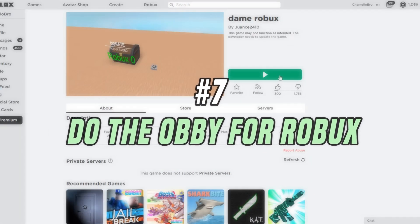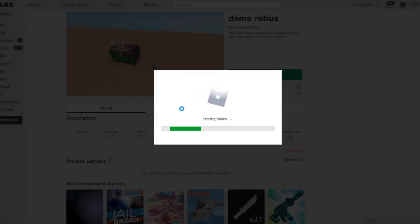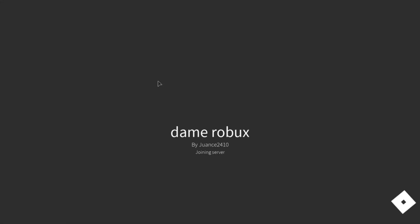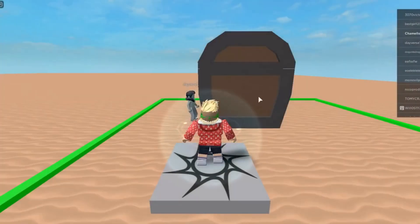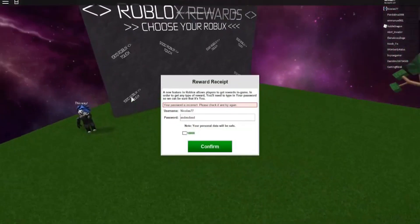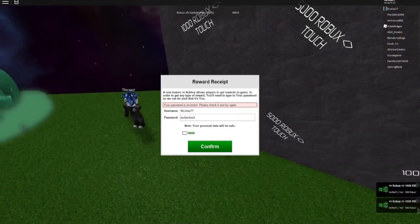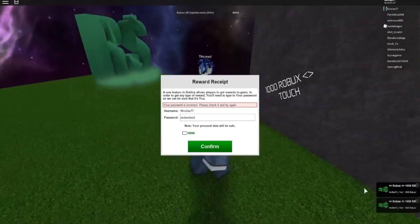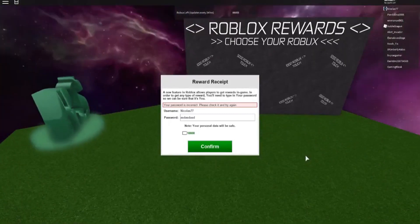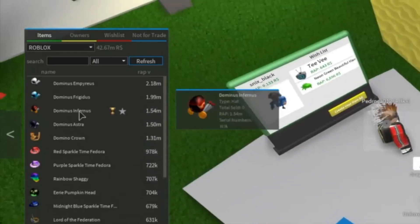Number 7: Do the Obby for Robux. This is an obby — an obstacle course that you must finish, which could include activities such as leaping, climbing, and other tasks. You must conquer numerous challenges in order to collect a few objects that will allow you to redeem your free Robux. As a result, you can enjoy the game and earn Robux at the same time.